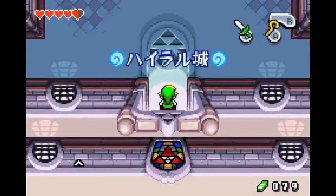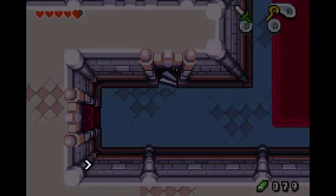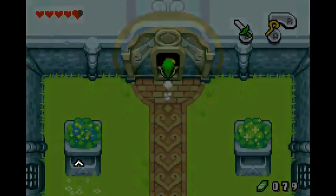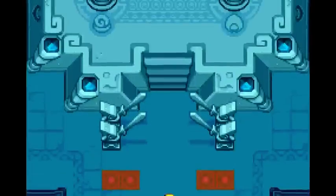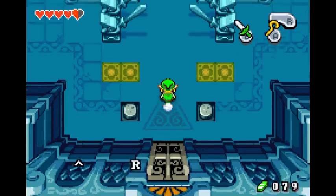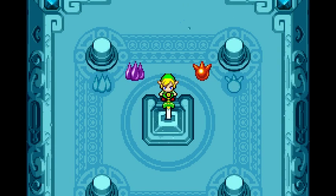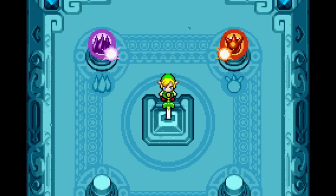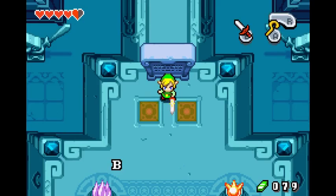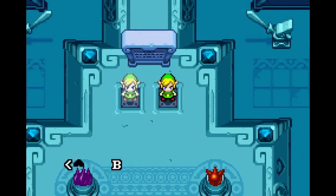We're back in Hyrule Castle. You're going to want to head up these stairs and down these stairs. I'm just going to speed up because I'm lazy. Anyways, Elemental Sanctuary. Roll. You're going to want to go all the way up to the pedestal and press the R button. With the infused white sword you can make clones of yourself — pretty convenient, used for most of the puzzles in this game.